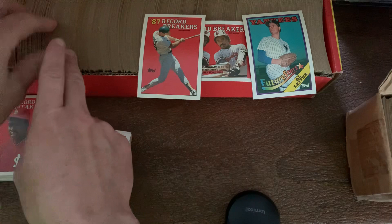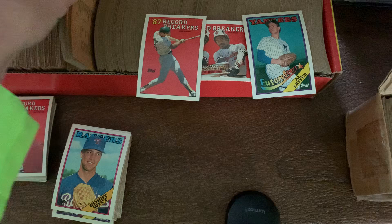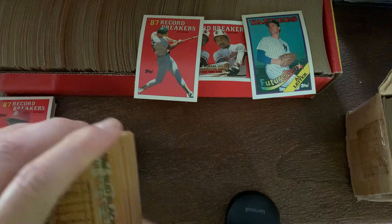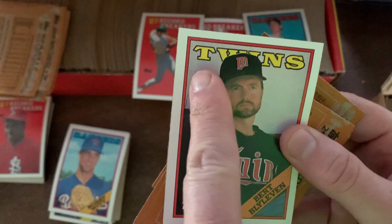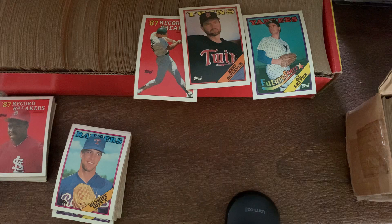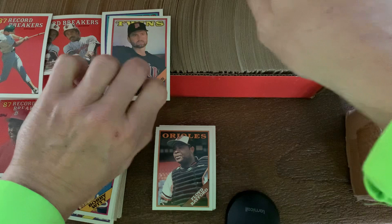295 is the Bert Byleven card — sorry, wax packs, I'll say it correctly. I always say 'Bly-leven' instead of 'Boo-leven,' but I don't think Bert minds. So 295 is what we're looking for, and there he is. There's the crack right on the shoulder — for some reason they tried to cover it up, wet it out. Maybe because they thought it looked bad on the card, like it was making the card look like it had a scratch on it. I'm not sure why they felt the need to correct that, but they did, and so that became an error.